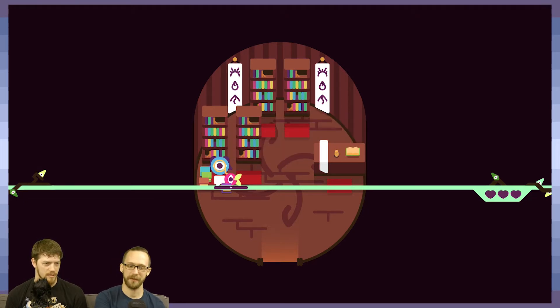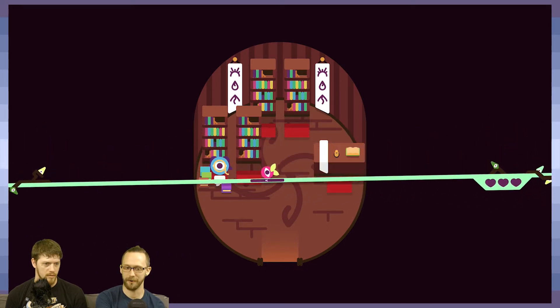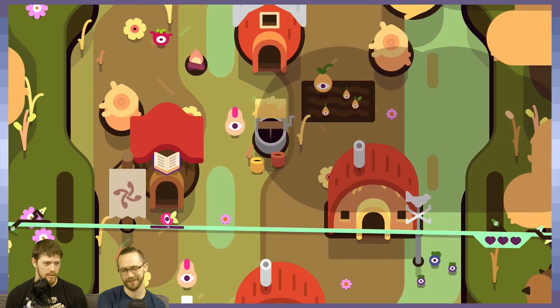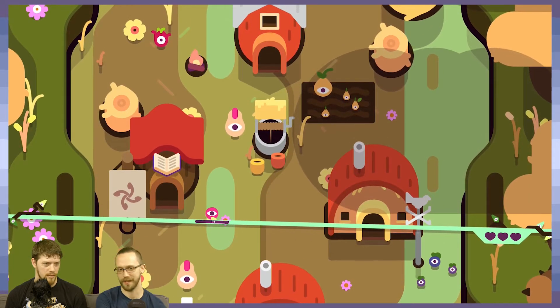This is basically giving us the plot of the game. We need to get to the top of the mountain and plant our seed there — plant ourselves, I guess — in order to save the world. Something along those lines.